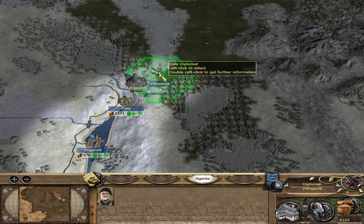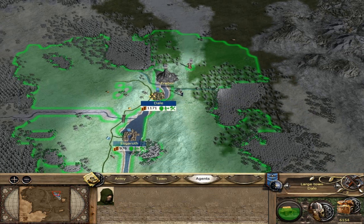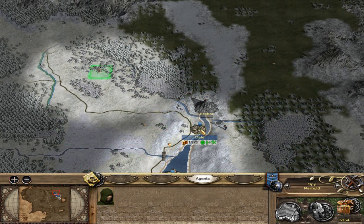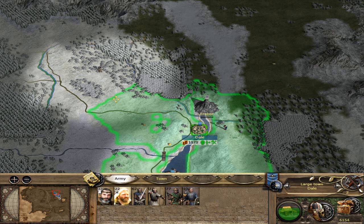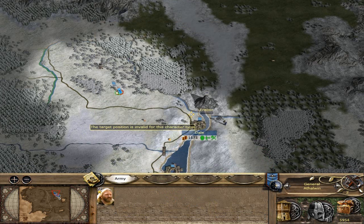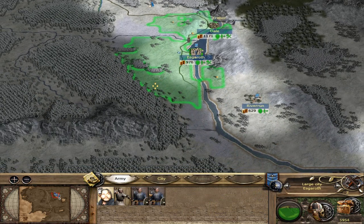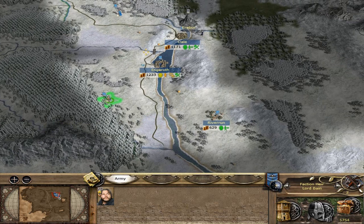I'm going to go ahead and send this guy down to Gondor to see if we can be friends. Our spy can go ahead - I know the orcs are somewhere so I'm going to go ahead and just post him up. As long as no enemies are coming, I'm going to send out a general - that's the faction leader - and I'm going to put out some watchtowers. Nothing shall escape your notice in these lands.